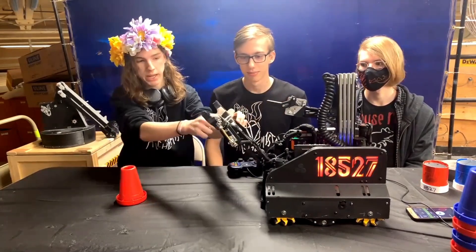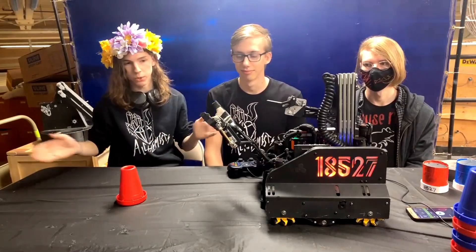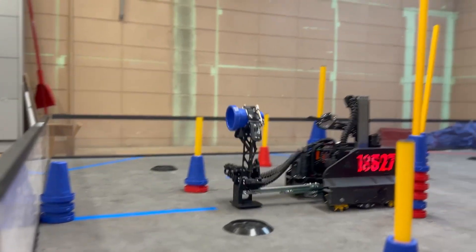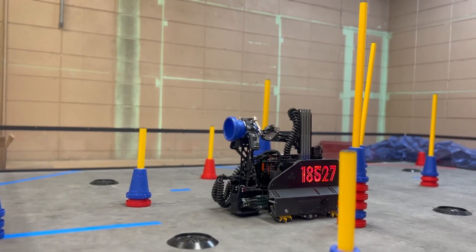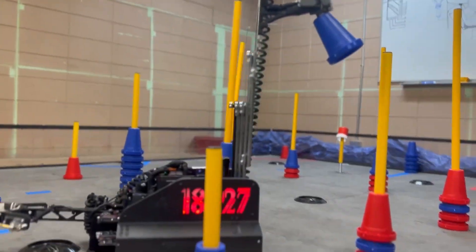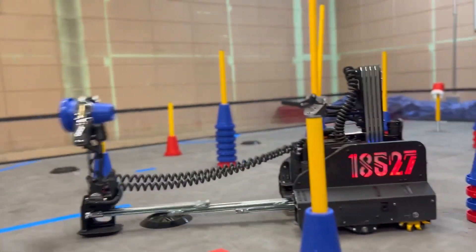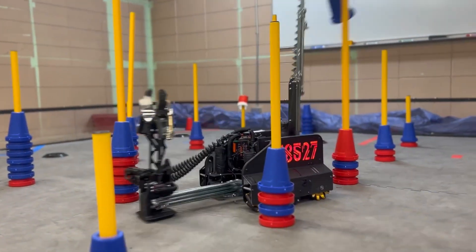The current plan is to integrate a sensor at the base of the claw so that you can see directly out when the claw is open. One of the most unique things about your robot is that transfer and the deposit claw — walk us through that design, how it's changed throughout the season, or if you guys just got it right on the first try.